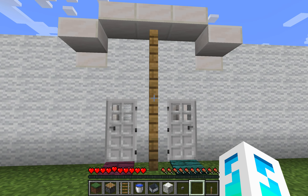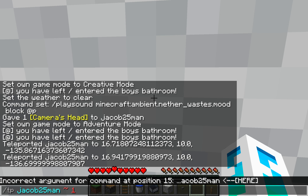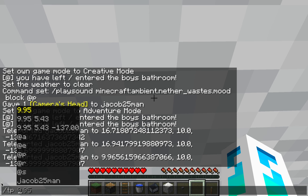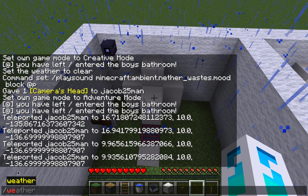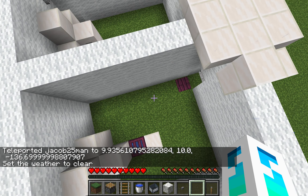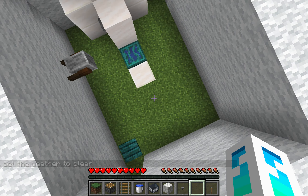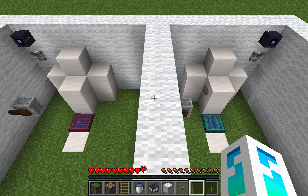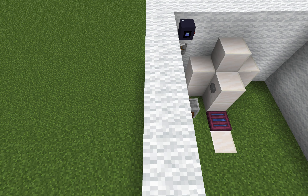If you drop down it looks like this. If you want to get back up, just TP yourself 10 blocks up. The weather is bugging me a lot — I should have put weather command blocks to stop the weather for this video. But this is how you make the bathroom, you guys. I have a few seconds until this video ends so just observe how the bathrooms work.